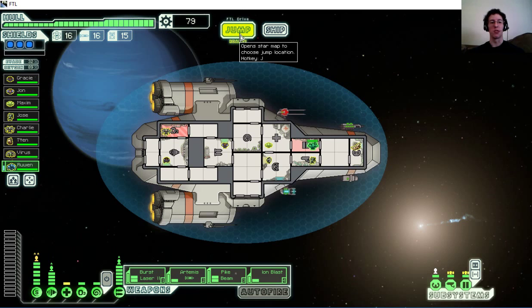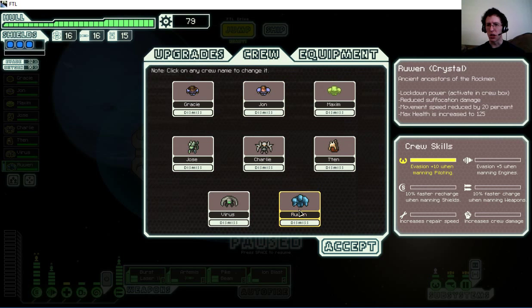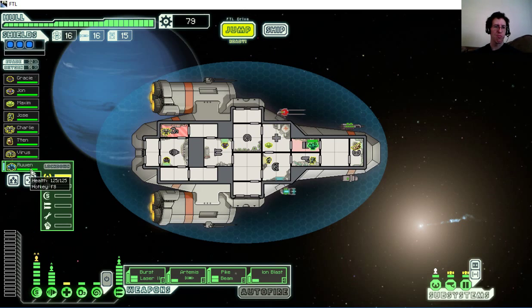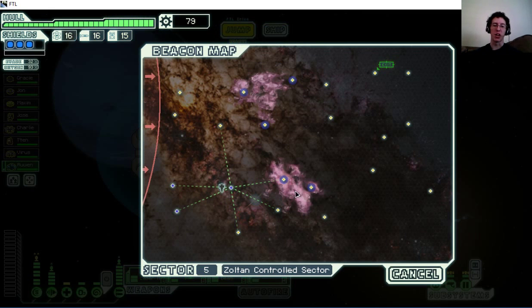This is way cool — I'm so glad I started recording before I ran into that. The new crew member has a 'lockdown' portrait charge. I'm waiting for it to charge just to see what it does. Lockdown — it locks down the room with special power. Giving it a shot: it looks like it temporarily seals the room. That could be good if I had boarders I was trying to stop from escaping or getting into a specific room.